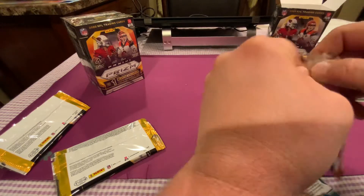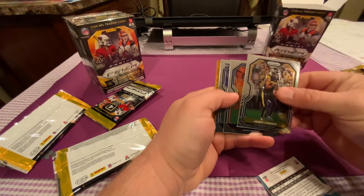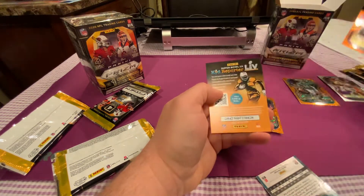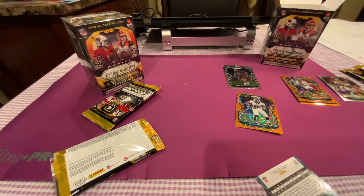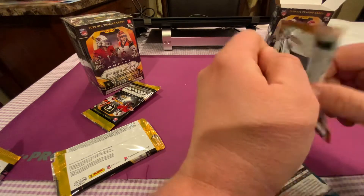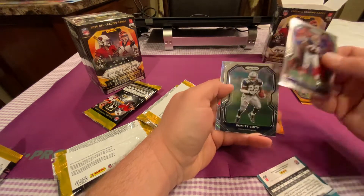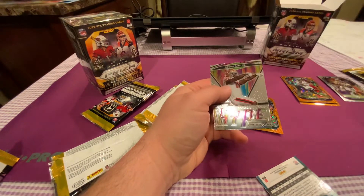Pack three — no monsters yet but okay. James Conner, Elvin Gordon, Neville Gallimore — never even heard of him — and another combine uniform. Deshaun Watson is our orange parallel — not the worst veteran but not the best either. I'd love to get a Joe Burrow rookie in one of these orange parallels — that would look so nice with the Cincinnati Bengals. Looks like we got an insert: Bruce Smith — is that a silver? And a Dan Marino silver — not bad, not great.